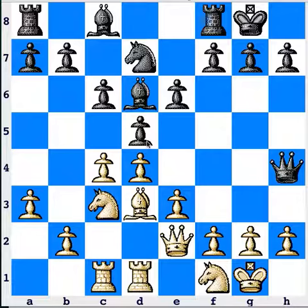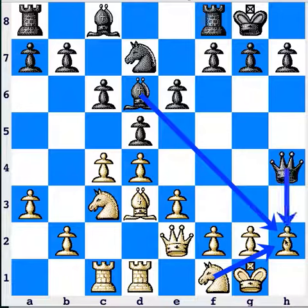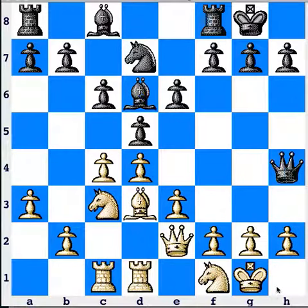The knight on f1 is giving h2 firm support, which is being pressured by the bishop and the queen. The knight on f1 is hardly a world beater on that square, but it's serving an important defensive function, while the knight on c3 puts pressure on d5.